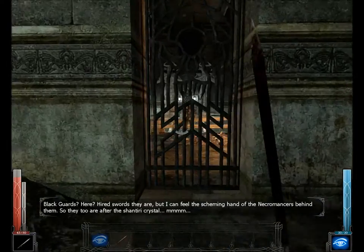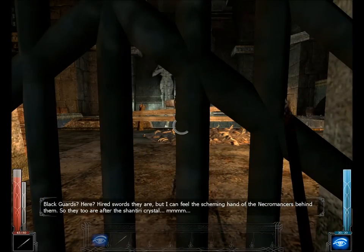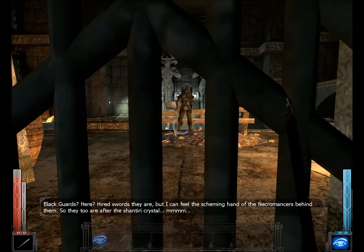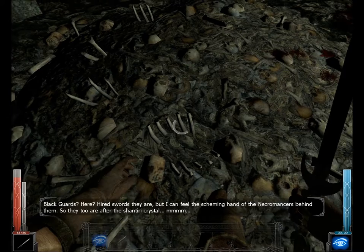Black guards? Here. Fired swords they are. But I can feel the scheming hand of the necromancers behind them. So they, too, are after the Shantiri crystal.